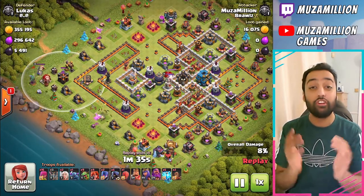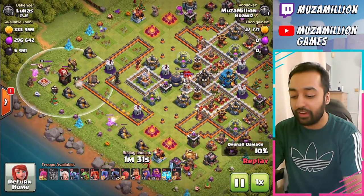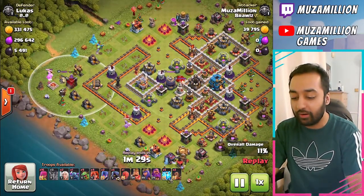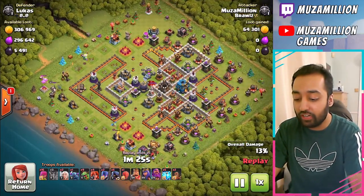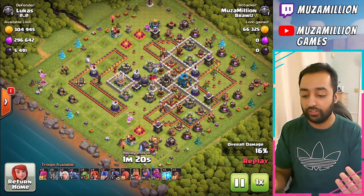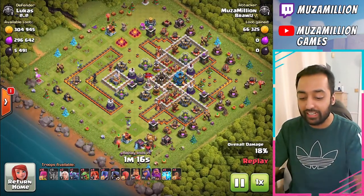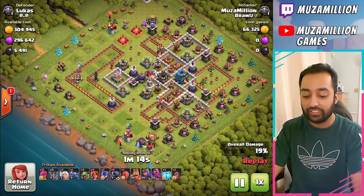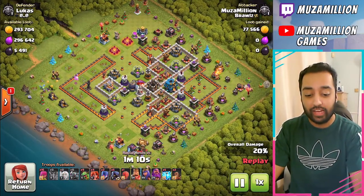So these Baby Dragons are going to get crazy value. I put down this Balloon to take down this Archer Tower — it didn't take it out, but it doesn't matter because we're still getting crazy value. I don't even use the Headhunters or any of the other troops really. Once these Baby Dragons go to work, I've only dropped three troops and we're already at 20%.